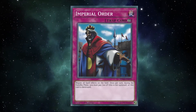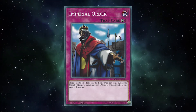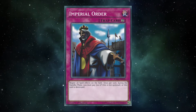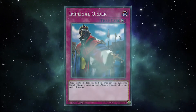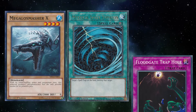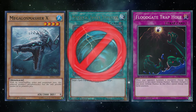I'll get to the impact or lack thereof of the errata later, but I'll start with its effect, because it is the definition of simple but powerful. Negating all effects of spell cards on the field is a stupidly good effect. Yu-Gi-Oh! is comprised of three separate core card types: the monsters, the spells, and the traps. And if you can shut off the effects of, broadly speaking, an entire third of them, you're looking at a very strong card.